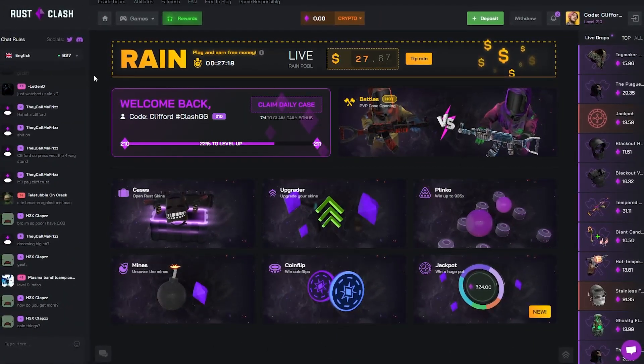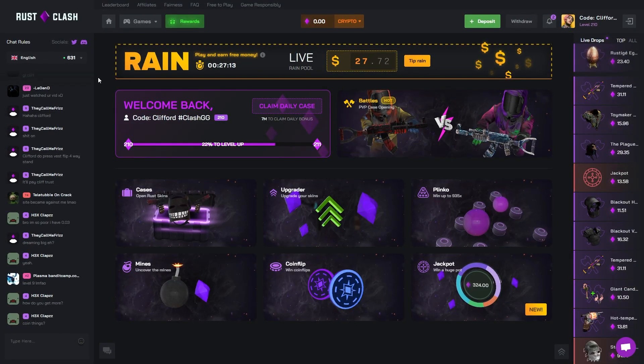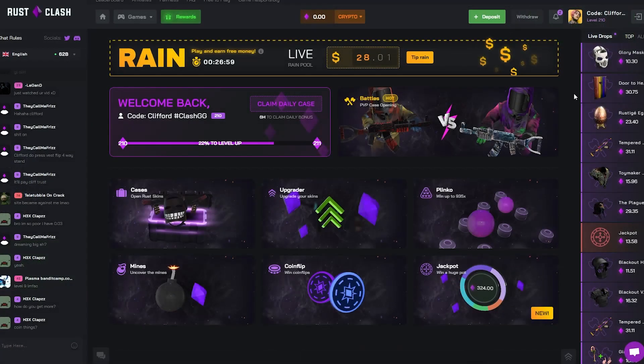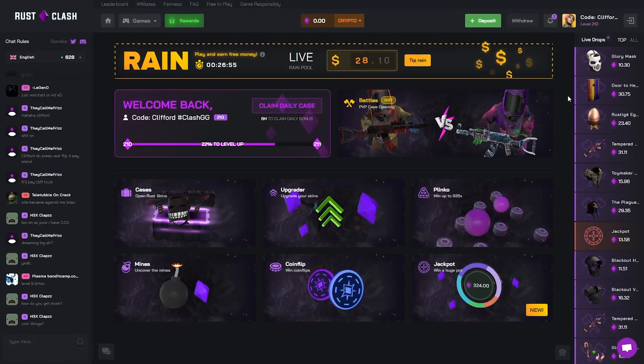I hope you enjoyed the video — that didn't really go too well. We got baited by that big grin, lost a horror bag, and got quite shafted. We did do some risky stuff so it was quite fun. As always boys, if you want to check out the site — rewards down below, code Clifford, or deposit top right corner, code Clifford, apply promo. Drop a like, sub, comment — I'll see you boys in the next one. Have a good day, peace out.